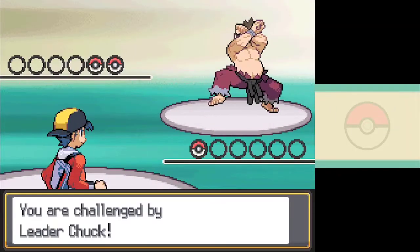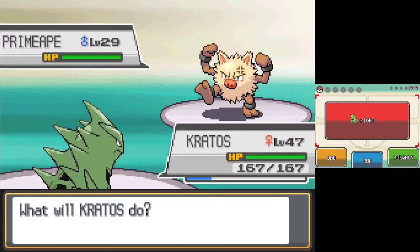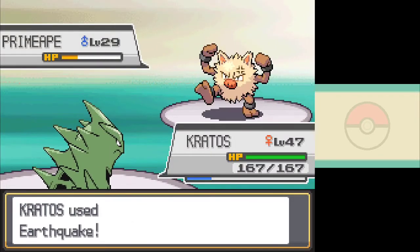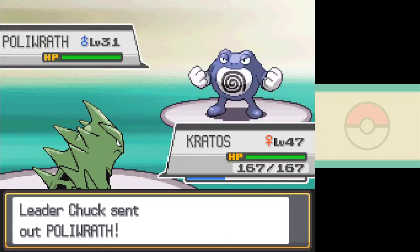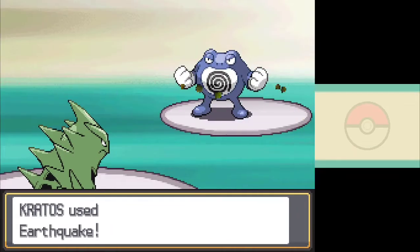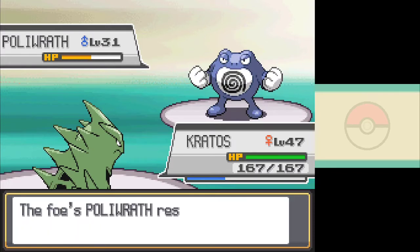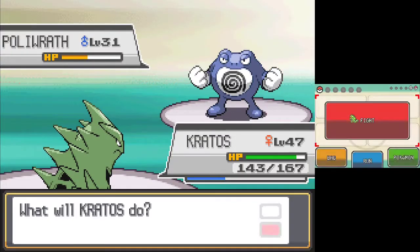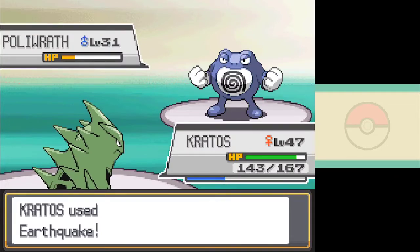With our integrity in shambles, Kratos and I limp our way back to the fighting gym for round two. Even with our overhauled moves and stats, I'm still not confident we'll take this easily. Once again, Chuck leads with Primeape, but we outspeed this time and one-shot it with Earthquake. As Poliwrath comes out, I'm starting to think I may have gone overboard with the levels, but Earthquake takes it to what seems to be exactly a quarter of its HP. It retaliates with Surf, and my heart sinks before it barely leaves a dent in Kratos' HP. The Sandstorm did great work there. A follow-up Earthquake takes Poliwrath down as it just tries to use Focus Punch, and we've won! I can't say it felt earned, but I also don't think we could have done it any differently. It was either do it now or two days from now.